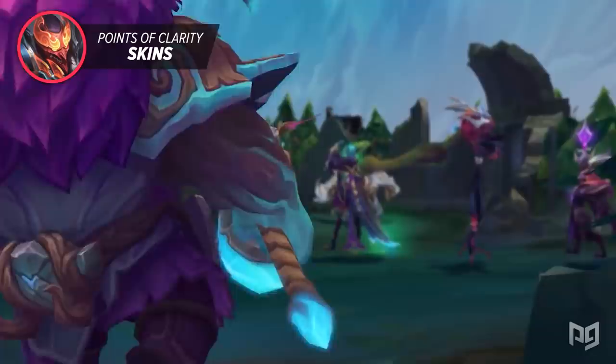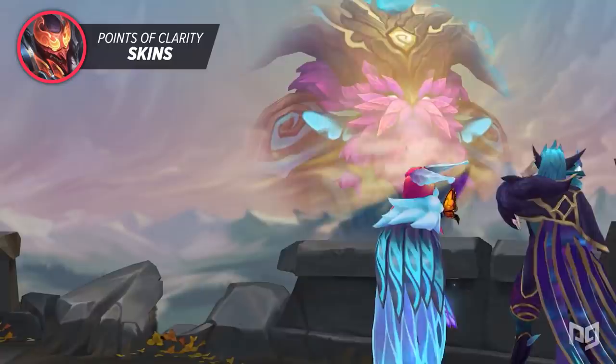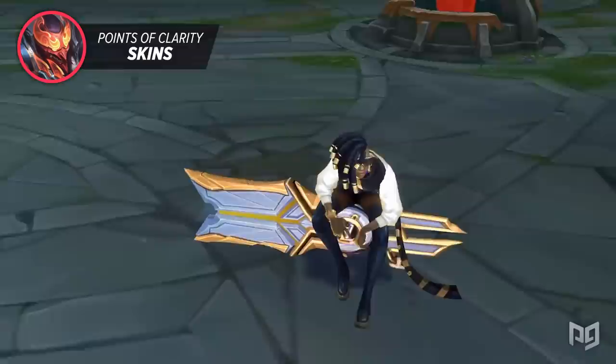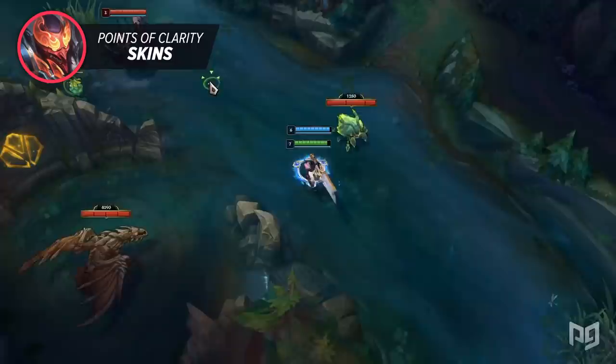When making skins for champions there are primary, secondary, and even tertiary features. The primary feature should never be removed or significantly changed in the skin. Senna's gun, for example, makes it clear who she is even if there are changes to the model. Some skins have added unintended effects, and Riot says they're doing their best to address these. Skins purchased should still provide the same level of clarity as the base skin, but that's not always the case. Riot's goal is to make sure the game isn't pay-to-win, and at the very least they make changes when enough players bring issues to their attention.